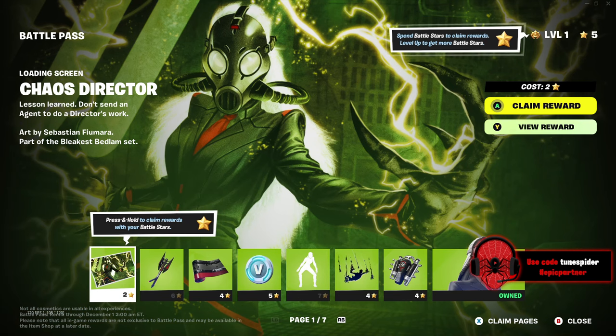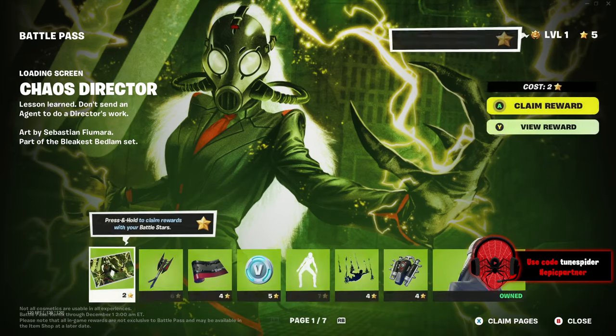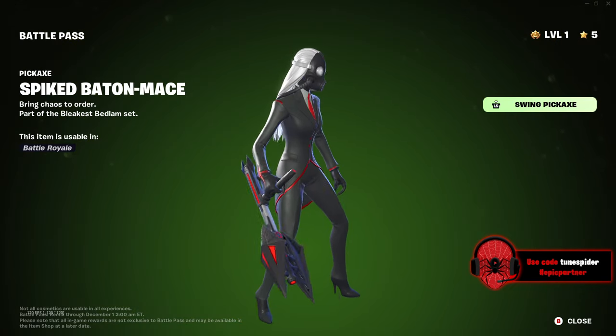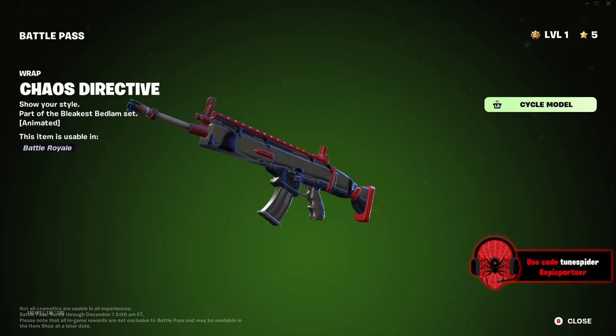The first page is going to be Chaos Director. Let's look at this loading screen here — they do such a good job with loading screens, they always just look so clean. That is so cool. We got our pickaxe here. I like the baton, that's pretty cool. The gun wrap is animated too. That looks pretty sick. I love the black goo.